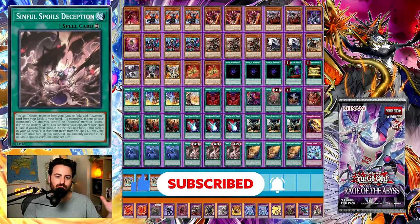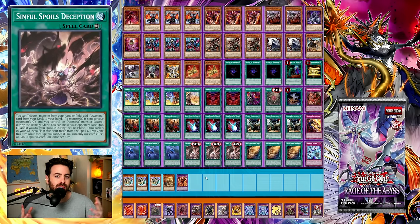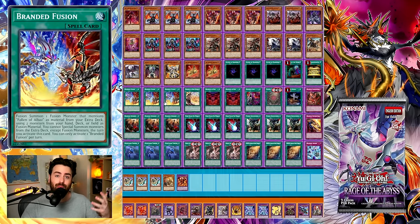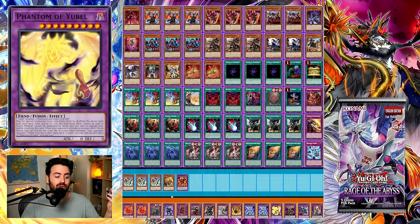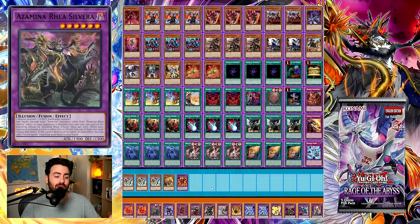This is the Ultimate Fusion Pile post Rage of the Abyss, which is the next core set in the TCG. There's probably not going to be any banlist influence on this deck except if Branded Fusion gets hit in some way. Other than that, there's no reason to play Gimmick Puppet Nightmare here or Albion the Sanctified Dragon, because we have two other fusions we need to be putting in our deck.